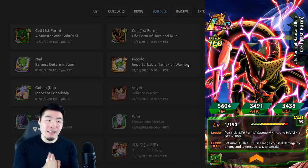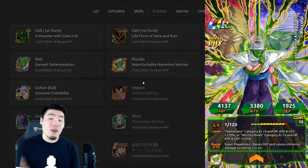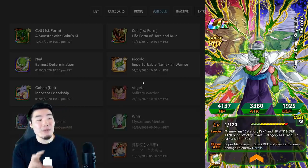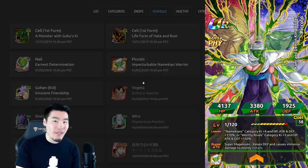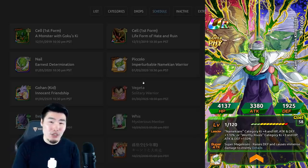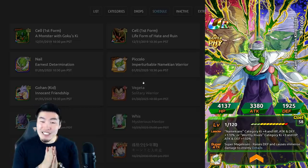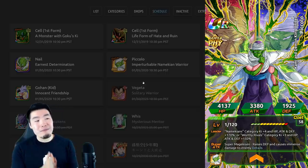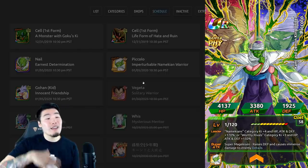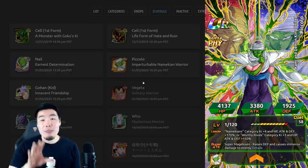Some pretty exciting stuff, especially the Cell, because I've been looking forward to this guy for a very long time. As far as the Piccolo goes, he is a very, very good unit, but I would say it's most likely going to be a skip for me. I'll probably do like one video, 200 to 300 stones and that'll be it. But I think for most people this probably should be a skip because there are just way better things coming up in the future, specifically the STR transforming Cooler, that are a lot more worth your stones.